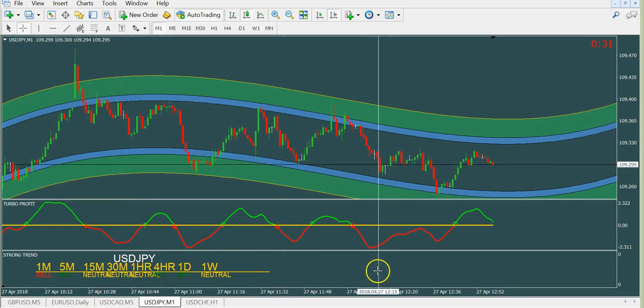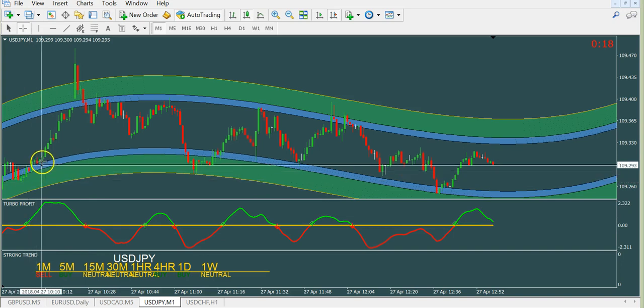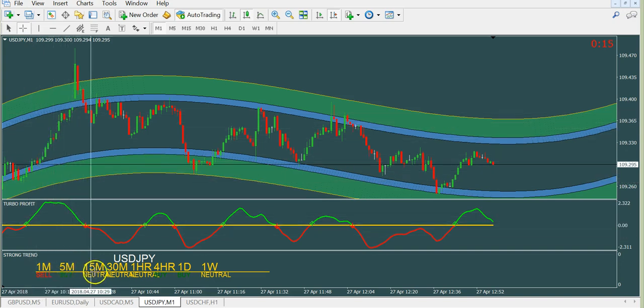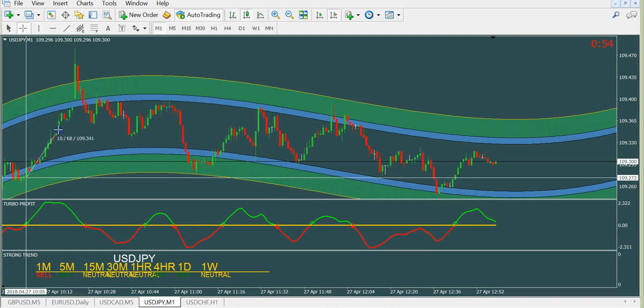Now, we are trading on a 15-minute expiry. If you have the 15-minute green — especially if all three timeframes: 1 minute, 5 minutes, and 15 minutes are all green — you will take a 15-minute expiry. For binary on M1, 15-minute expiry is best, or 60-minute expiry on M5.